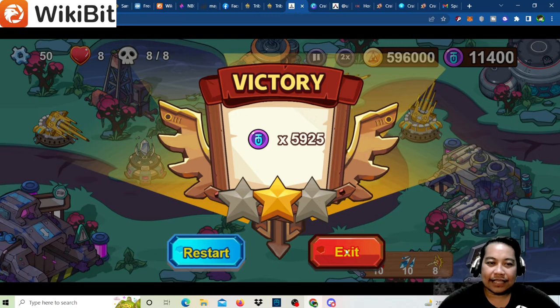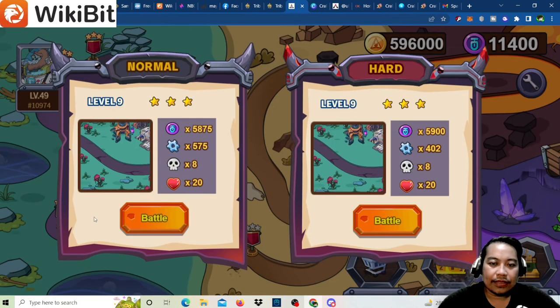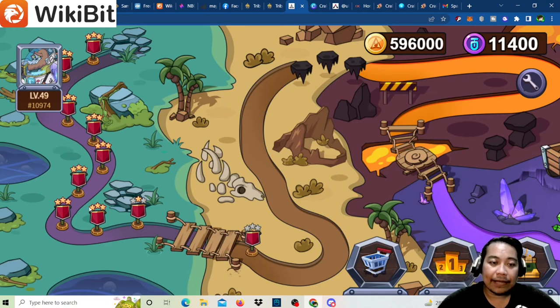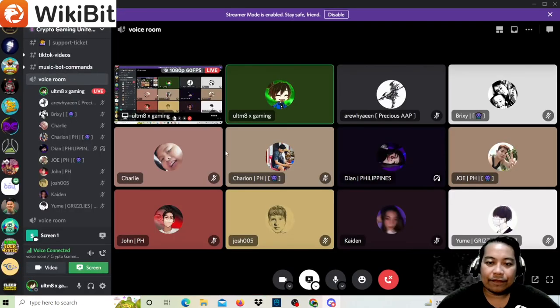Thank you, Coach Joe, for guiding us through the gameplay for Farm Fantasy. We can move on to the next level, which is level 13. You need to get three stars on all levels to unlock hard mode, so you can battle in hard mode once you've defeated each level at three stars.